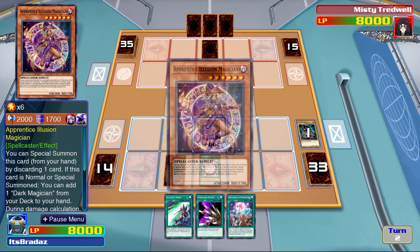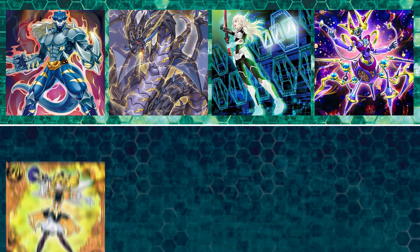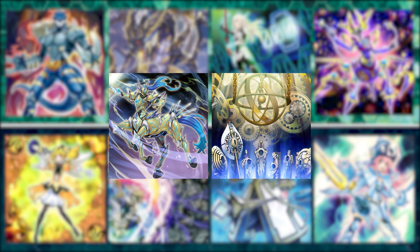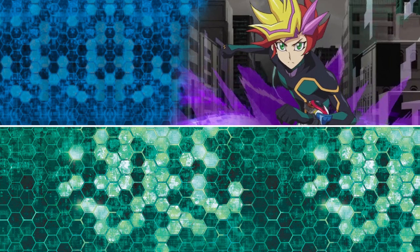So without further ado, let's get started. First up we have a bunch of deck cores of the most powerful decks. Goki are available from Playmaker's pack, Thunder Dragon from Seto Kaiba, Skystrike is going to be available from Shade's pack, Altergeist and Trickstars again in Playmakers, True Dracos from Declan Aqaba, Invoked from Zuzu Boyle, Pendulum from Yuya Sakaki, Crusadia from Playmaker, and Artifacts like Sanctum and Lancia are available from Quinton's.